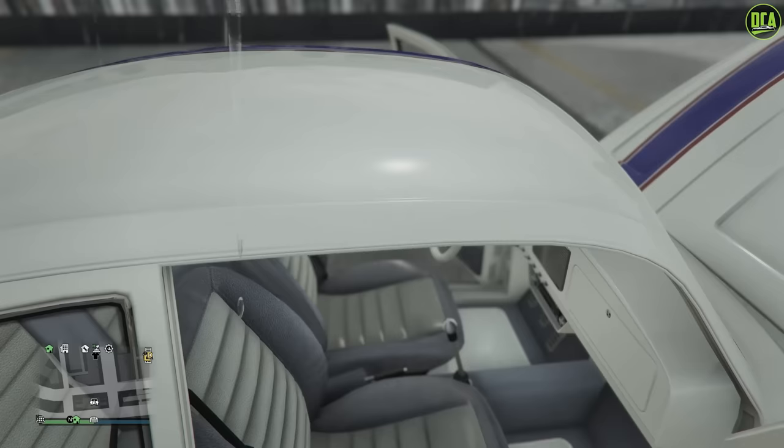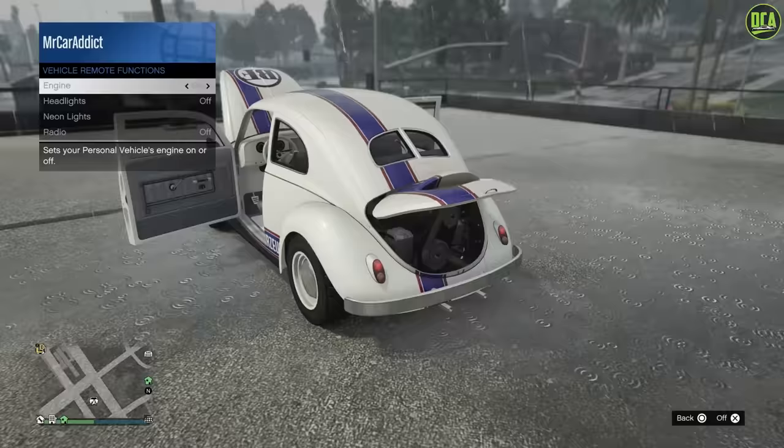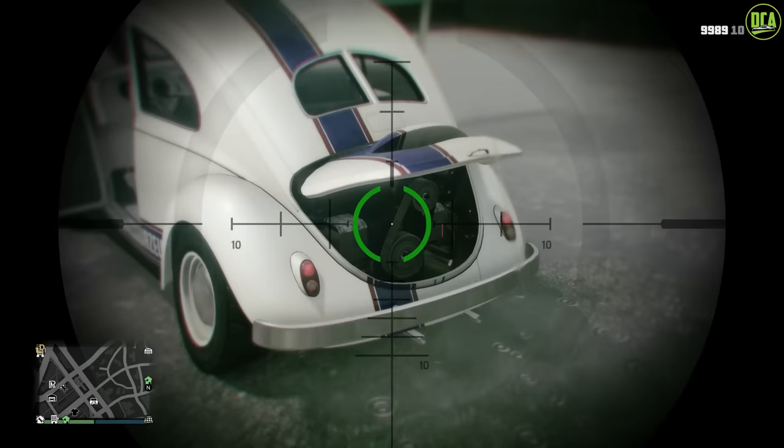And of course you've got the engine model back here. If I turn it on — boom — you can see the belt and the pulleys actually move in this engine model. That is awesome. That is the detail we want in newer cars. So, so well made.